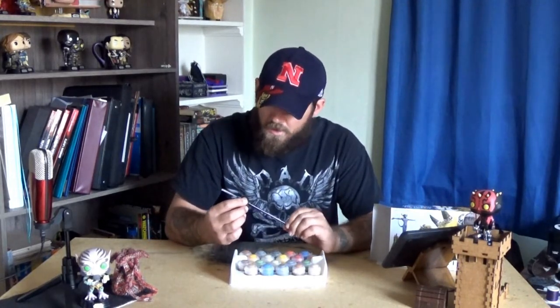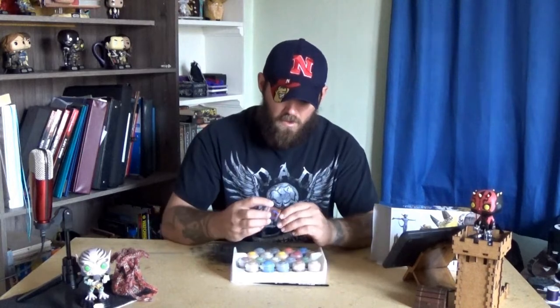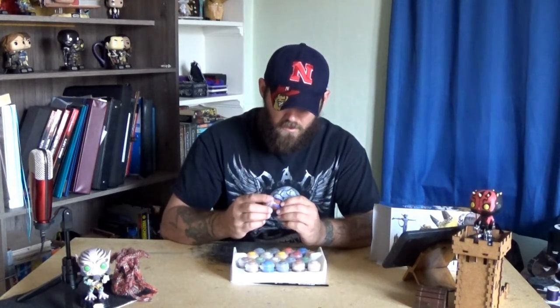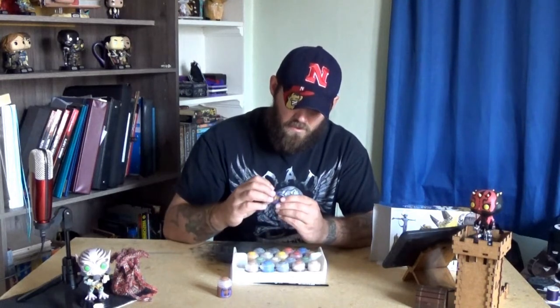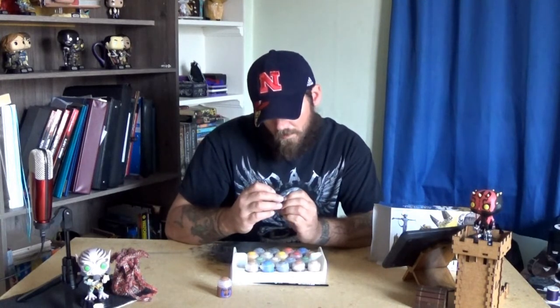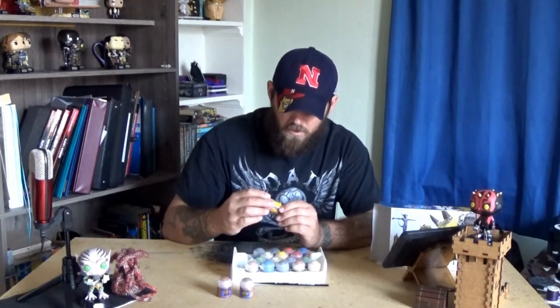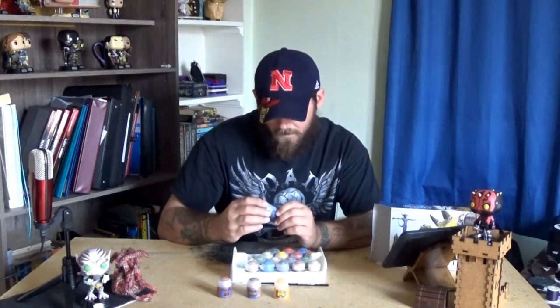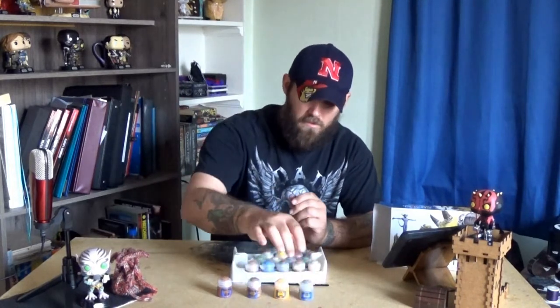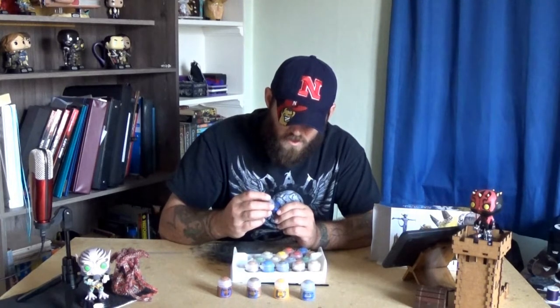But here's our layer brush. So we've got the Scrag Brown, some Grainon's Gold, Uriel Yellow, Dawnstone, Eshin Grey.